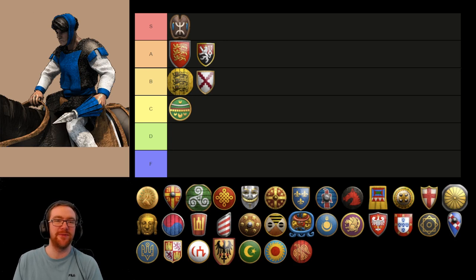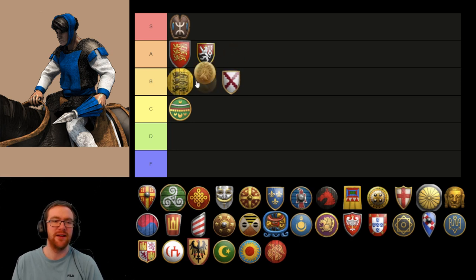Now we have the Arambai. Arambai used to probably be one of my top picks for unique units. Ever since they've been slightly changed, they're still pretty strong and very good against clumps of units. But they do have a glaring weakness against archers. They're also not as good against buildings since the Manipur Cavalry change, so you can't just delete buildings in Imperial Age like you could before. I'm going to put them in the A tier, below the Hussite Wagon. I still think they're really strong in certain situations, but against lots of archers you can be struggling with the Arambai.